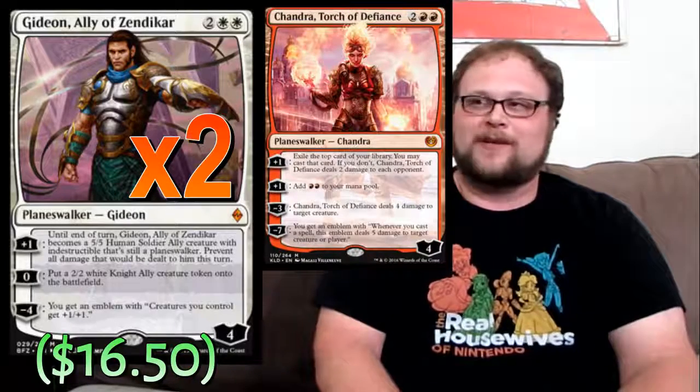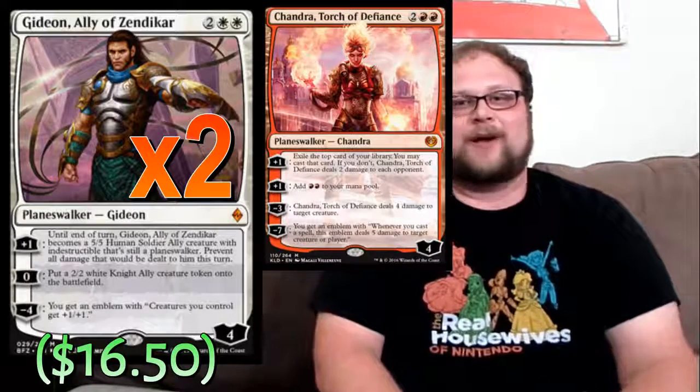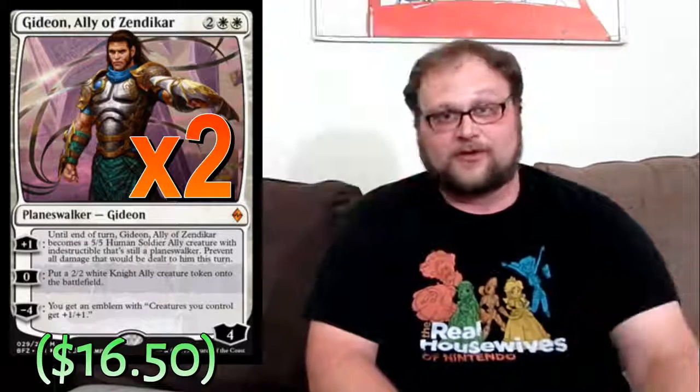I was going to play Chandra in this deck but she felt a little clunky — she'll be really good in mid-range and control shells but not here. A lot of people are calling this deck 'The Fast and the Furious,' which is an awesome name. I wanted to play multiple planeswalkers so I could call it 'Paul Walkers,' but it didn't work out. Moving on to the spells: we're playing six total — four Servo Exhibition and two Declaration in Stone — for some cheap targeted removal low on the curve.